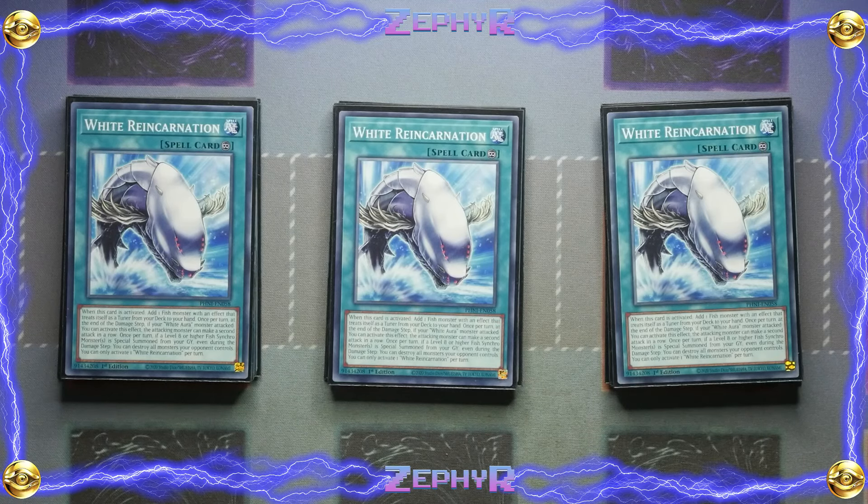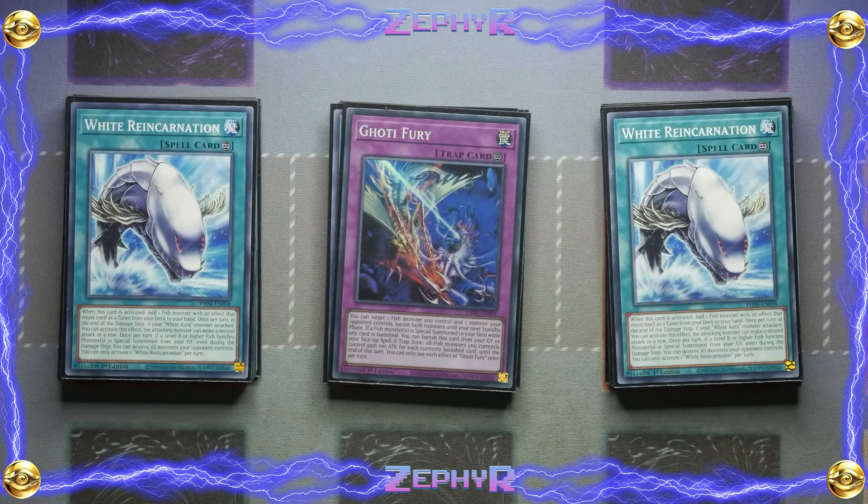The last spell we play is the one Ghoti Fury. Target a fish monster you control and one monster your opponent controls, banish both until the next standby phase. If a fish monster is special summoned to your field while any card is banished, you get to banish this card from your graveyard or face-up spell and trap zone, and all fish monsters you currently control gain 100 attack for each currently banished card until the end of the turn — very easy because you're constantly banishing your stuff. The final engine cards are triple Cross-Out Designator, double Talents, double Nibiru, and triple Imperm.